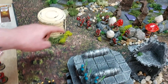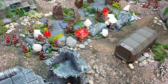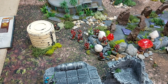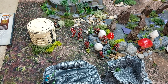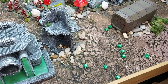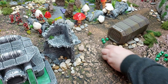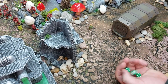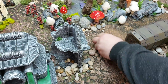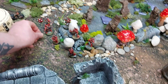Turn three Necrons: one mortal wound dealt elsewhere. The Gauss Immortals fire into six marines — ten shots at them, but only four out of ten hit, even with the dynasty re-roll. Four wounds at minus two AP — one marine killed, one wounded. Three wounds remaining. Staff of Light from the Cryptek also fires — strength five, three wounds, minus two AP.